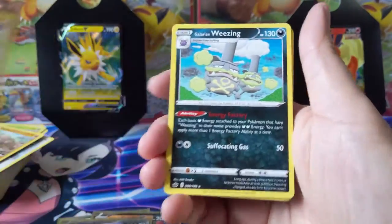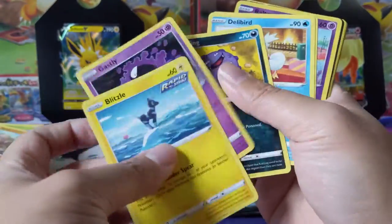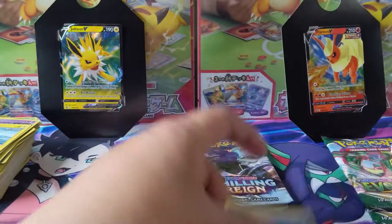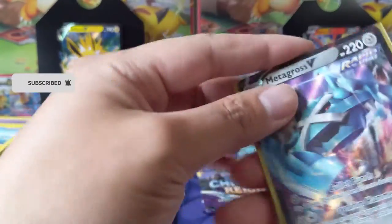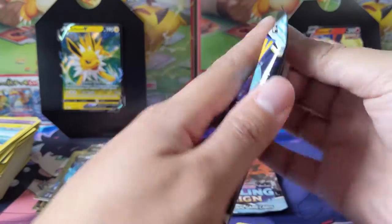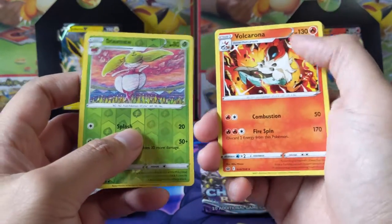Alright, we got a Slurpuff into — oh god, this guy is so cool — Galarian Weezing. Three packs remaining for Chilling Reign. Huge shoutout to all my patrons. Ralts into another hit — we got a Metagross V. I'd be curious if they did an alt art Metagross, what would that look like — I don't think there is one. Always a cool Pokemon. Oh my gosh, so many hits so far! The total amount of packs is 24, I think.